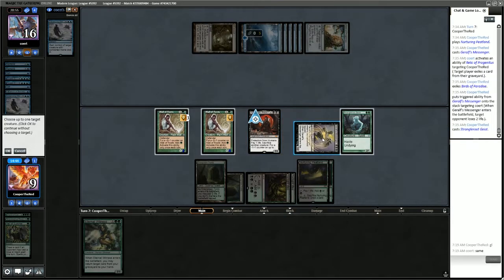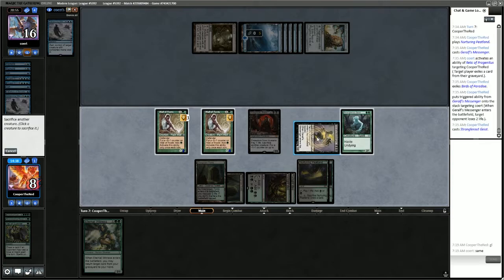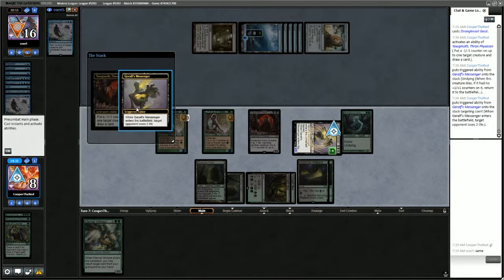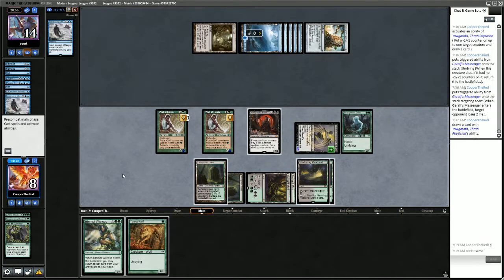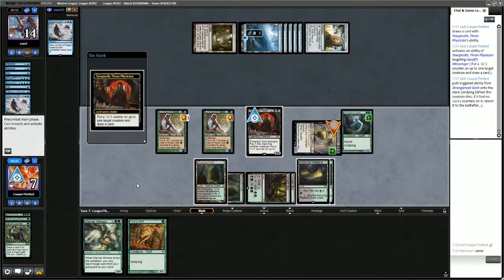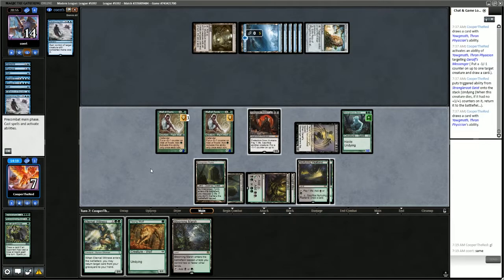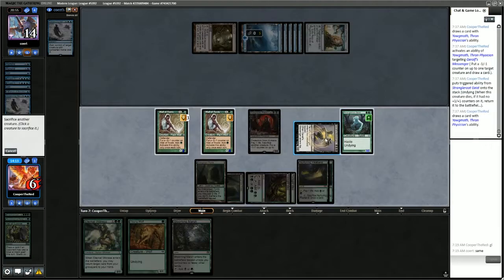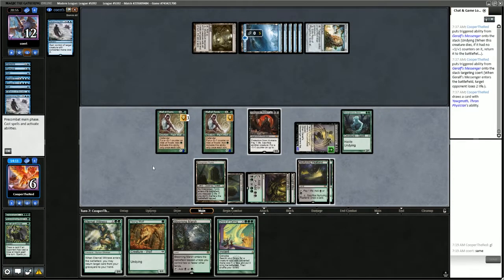We want to sacrifice Garruk's Messenger with no targets. We'll sacrifice Garruk's Messenger — always yield to Undying. Now we start the combo: put a counter on Garruk's Messenger, sacrifice Geist. Put a counter on Strangleroot Geist, sacrifice Messenger. We find Chord of Calling — fantastic, they're tapped out.